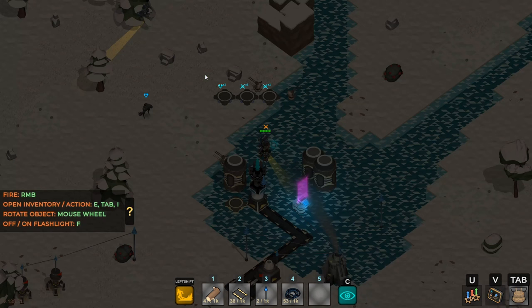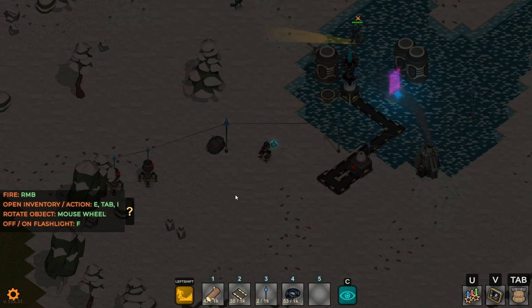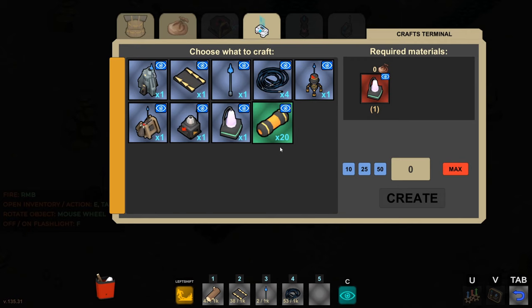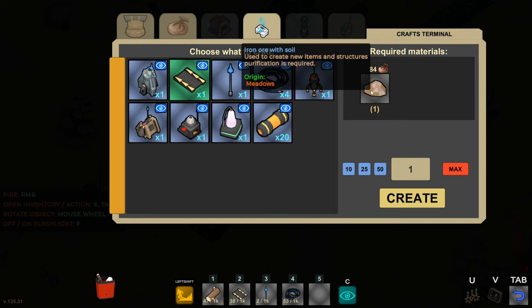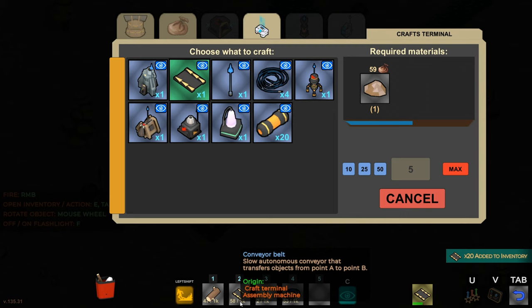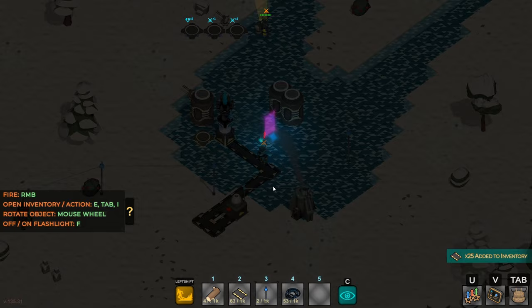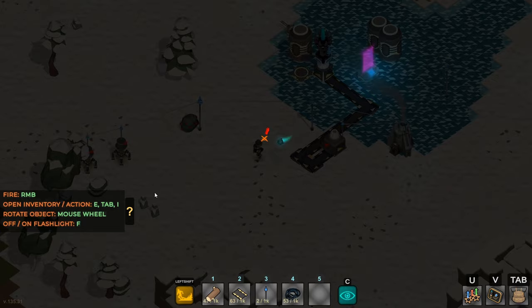Let's take a look at inventory. I've got stones, iron with soil, plasma cells. My robot is healed up and I've got two rigs mining. Let's see what belts cost — just iron ore with soil. Let's make a bunch of these from the terminal. They're being put right into my inventory, which is nice. Maybe we should just belt these into the purifier rather than hand-carrying stuff over. Let's run some belts.